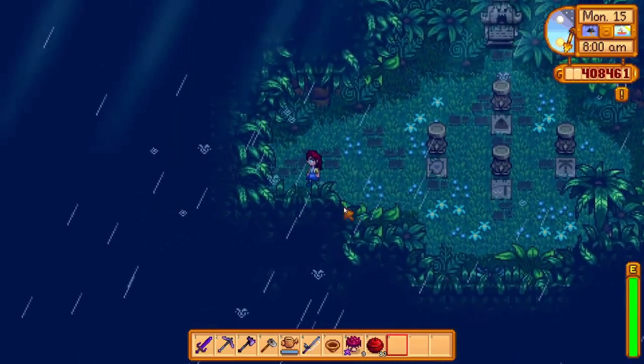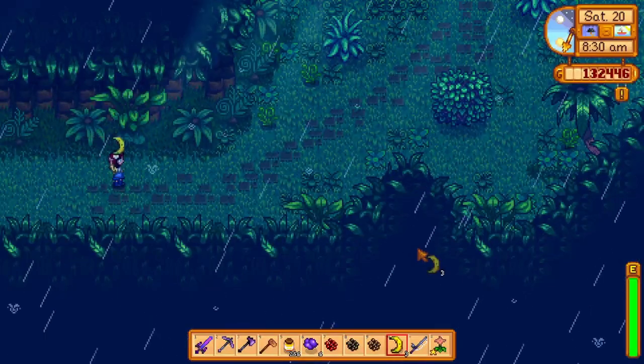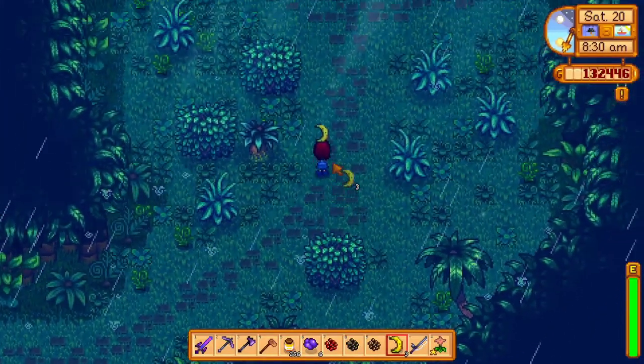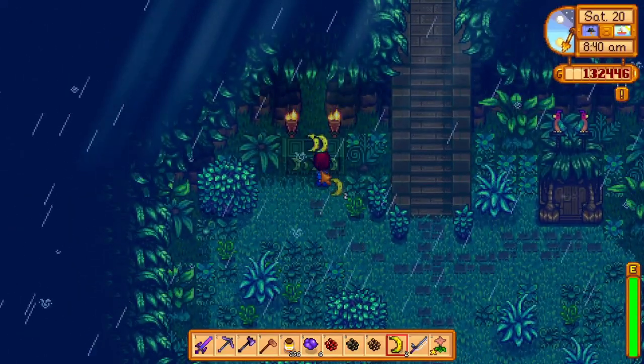Just find all of the gem birds and you're good to go. You can also get three golden walnuts by planting a banana tree and bringing a single banana and placing it on this altar. A cute gorilla will appear and give you golden walnuts.